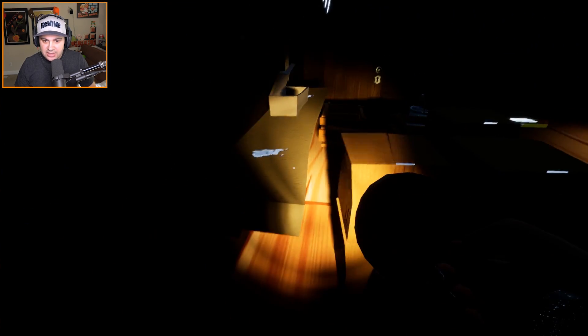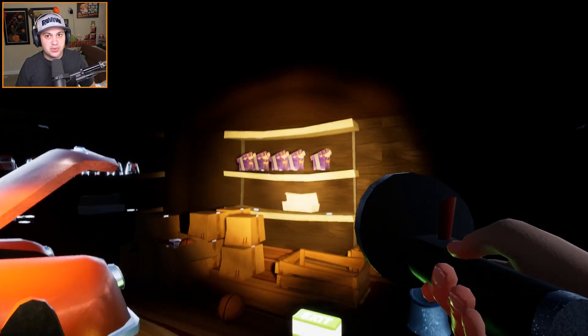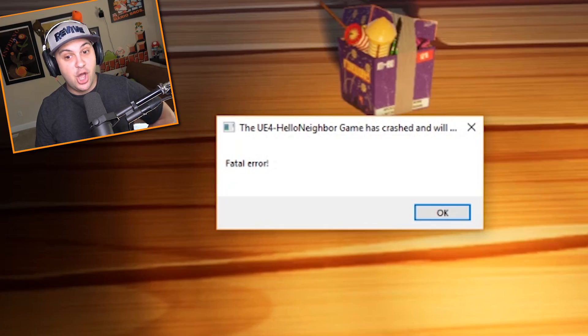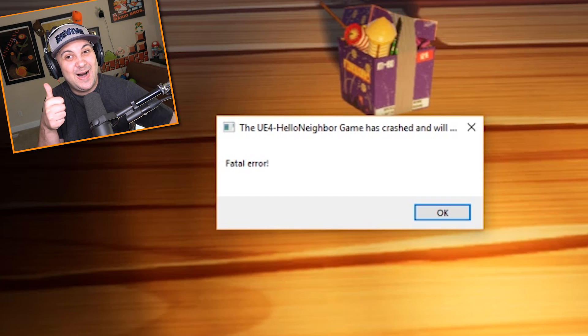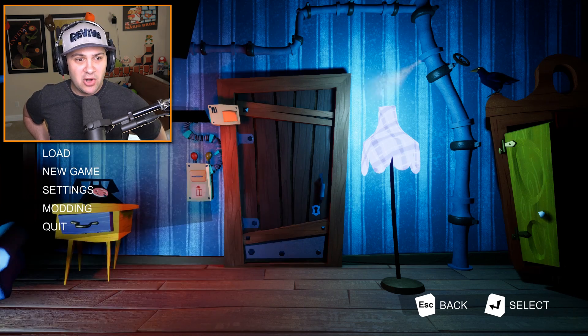There's a cassette tape or VHS — I don't know. There's a lot of boxes back here. I appreciate that the neighbor is actually pretty organized. That's just a door leaning up against the wall — that's not an actual door, right? Not an actual door. You have fireworks. You have fireworks — that's cool. I love the fireworks. Can we use them? That mod is super, super hard.